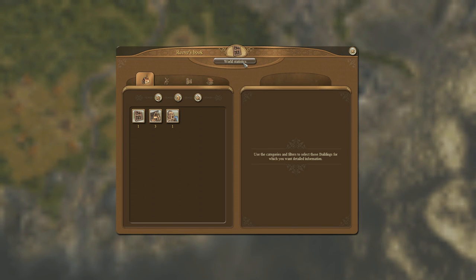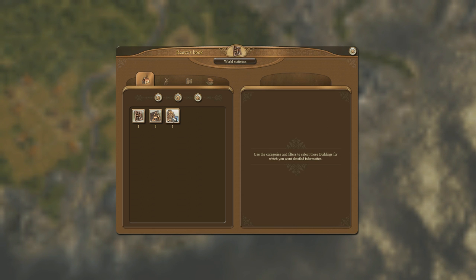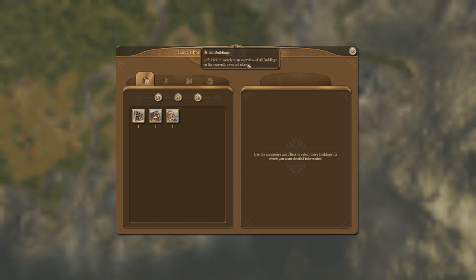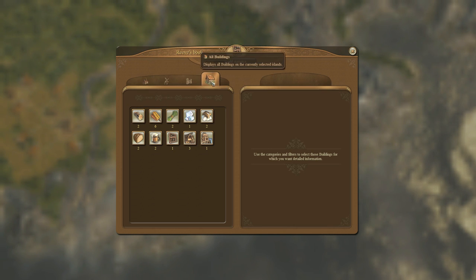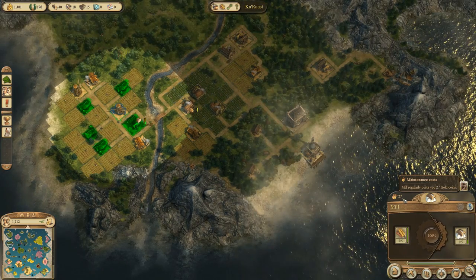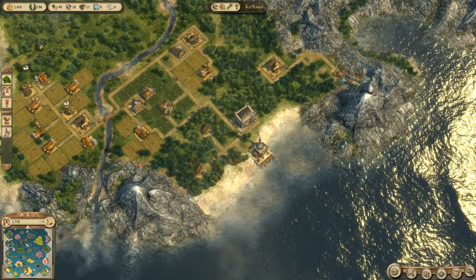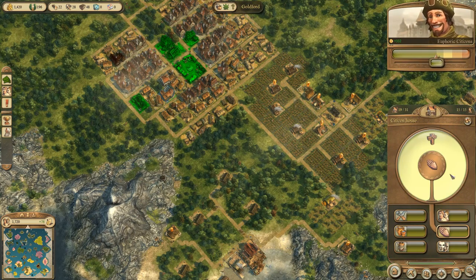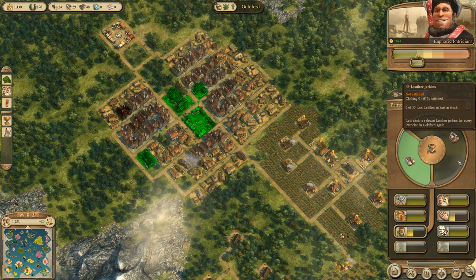Now we have the bailiwick and can access the Reeve's Book as well. At the moment we only have the world statistics, but it can tell us exactly what is on every island. We own an oriental warehouse, three small market buildings, a bailiwick, and there are different production tabs. If we click on production, we can see all the production facilities on this island including lumberjack huts — and in the bottom right we can actually create notes too. Maintenance costs have gone down — usually the mill costs 30 upkeep, now it's 27. All buildings have gone down in upkeep, so our tax rate has gone up a little bit.